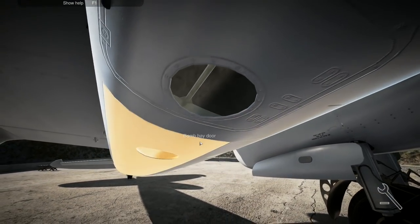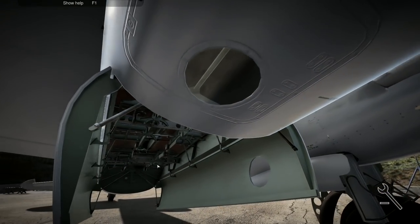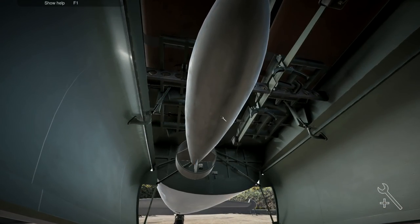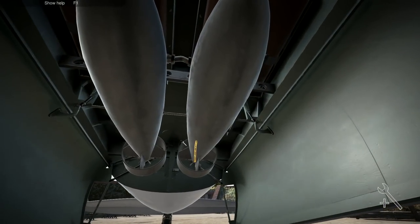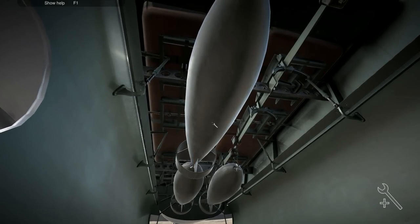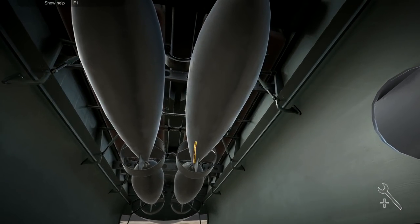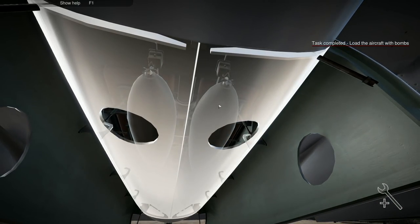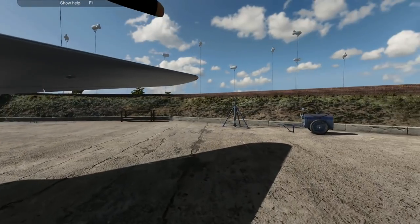Lower that one down, go to bomb bay over there, then go to number two and pop that one in. Do the same on that one, then that one up there, and that one. There we go - easy job, nice and easy, and that's done.